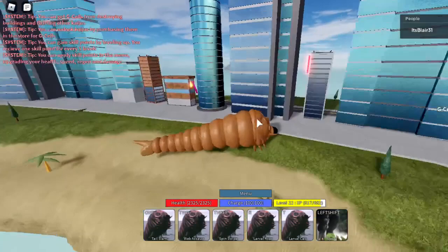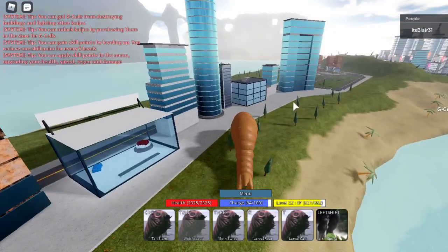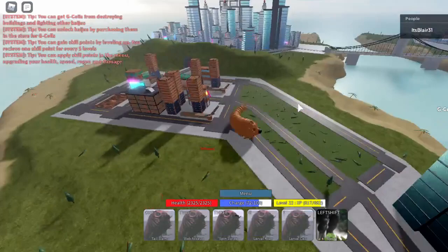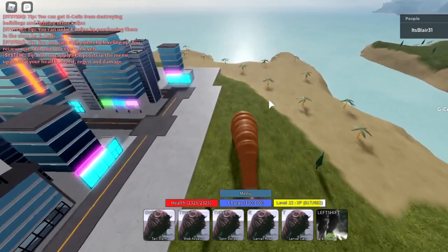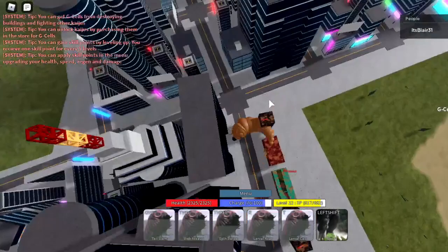Next is Web Assault. I did the math and I believe at max damage it should do around 1,400 - when I max this thing out I'll retest that or explain it in the next tier list video. What I'm showing now is Spin Swipe: around 375 max damage in that area. It costs 13 or 15 charge and has a 1.5 second cooldown. However, its hitbox is significantly better than Tail Slam.